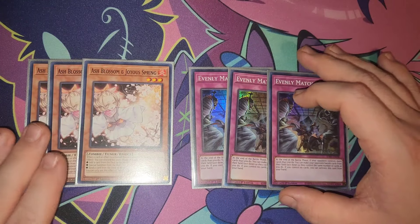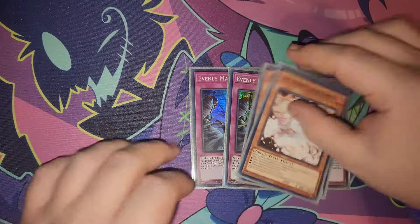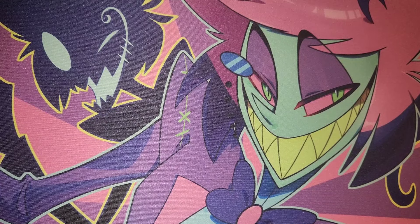For main deck hand traps, I run three Ash Blossom, which is standard, and three Evenly Matched — an insane blowout card. These are also kind of your flex spots where you can side in specific cards depending on matchups, since the format is still solidifying.